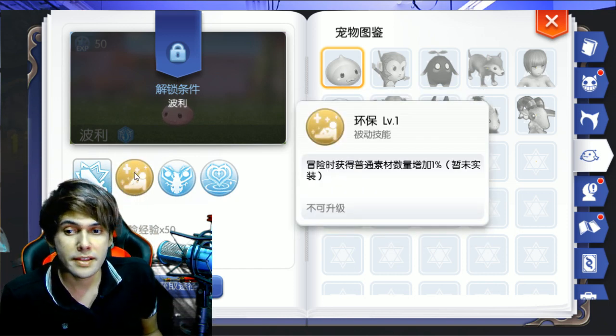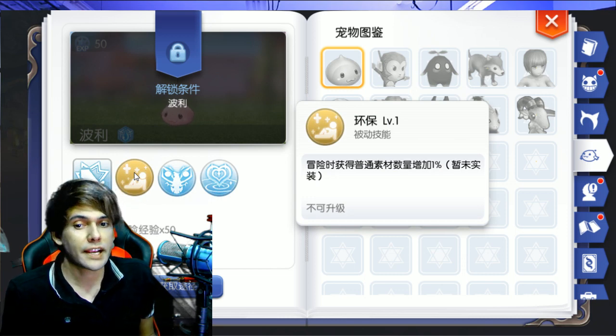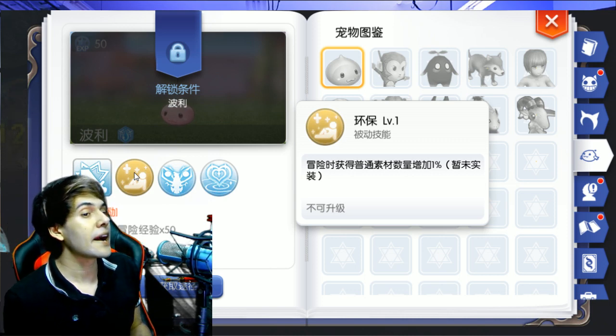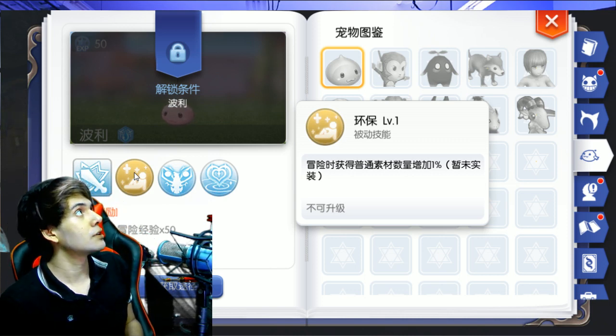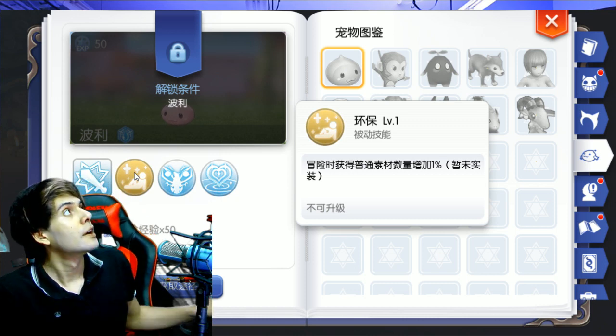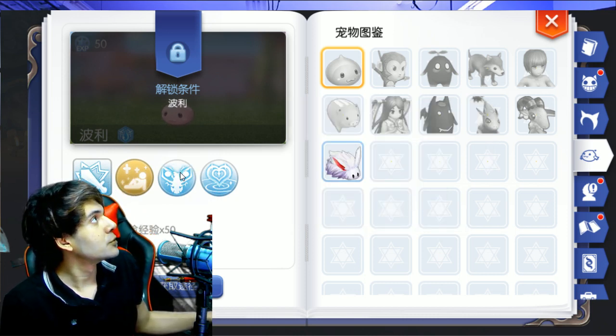The next skill is Environmental Protection. This skill will increase your drop height of cone items by 1% per level. So if it's level 10, it's going to be 10% extra drop height. Let's move to the next one.